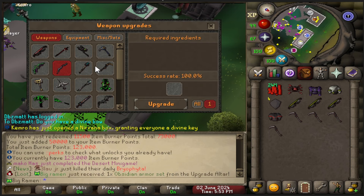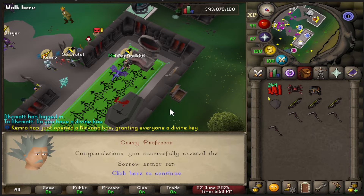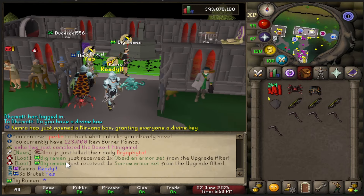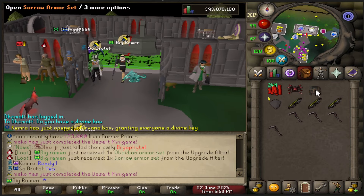We got it now, and then we can make the sorrow armor set. We got the sorrow. Looking very nice. You can see it in the chat — Big Ramen just received one sorrow armor set.